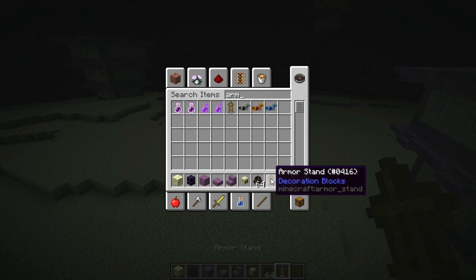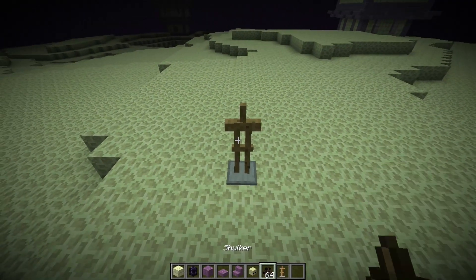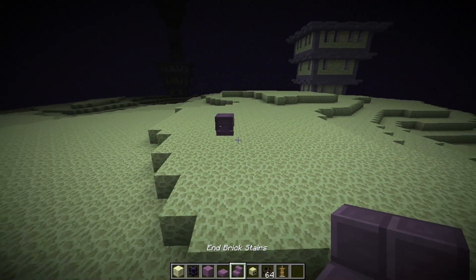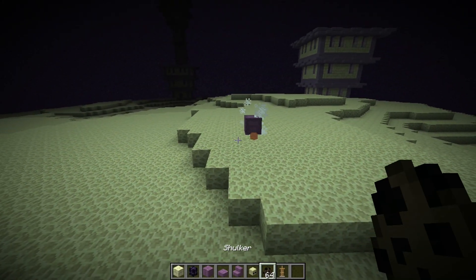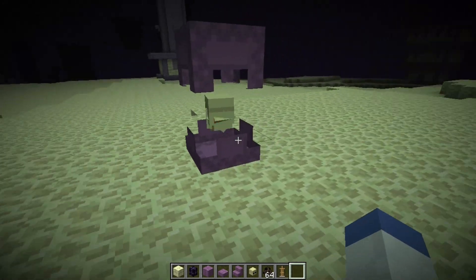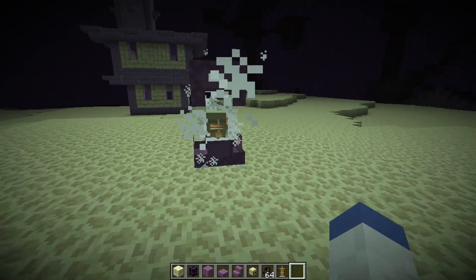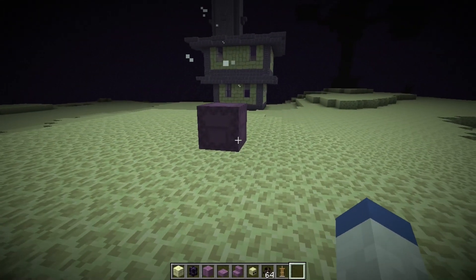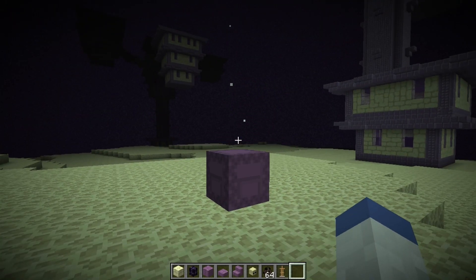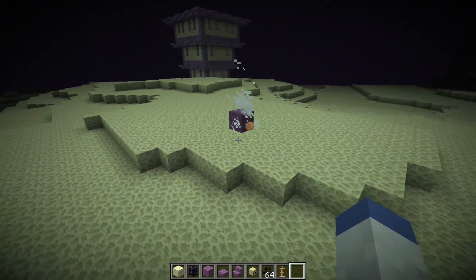We're going to show you the first attempt at a Shulker. All we have to do is place an armor stand down with the Shulker head that we got from the first schematic — which is a command block creation that gives you all the blocks. As you can see, it's close. It's supposed to shoot those projectiles and make you levitate. The reason I wanted to show you this one is how close the texture actually is — how it spins and everything — it's very accurate to the look of it.